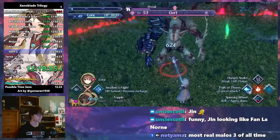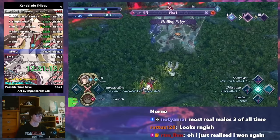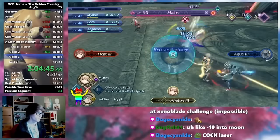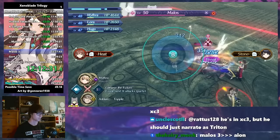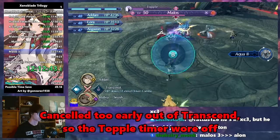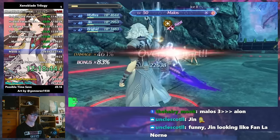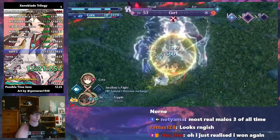In theory, the final boss of Torna would be Gort. But you literally cannot die in this fight, so in the eyes of many, the final boss is Malos, with Gort basically just being a little victory lap. The final phase of Malos relies on us getting a break, which we can convert into a topple and get a big chain attack from there. I had a really good opportunity, but a slight slip-up eventually snowballed into Hugo falling, and then more characters fell. I was able to prevent a full party wipe, but still lost a few minutes trying to recover this fight. Eventually I won and was able to finish out my Torna run with a 2:25:22.